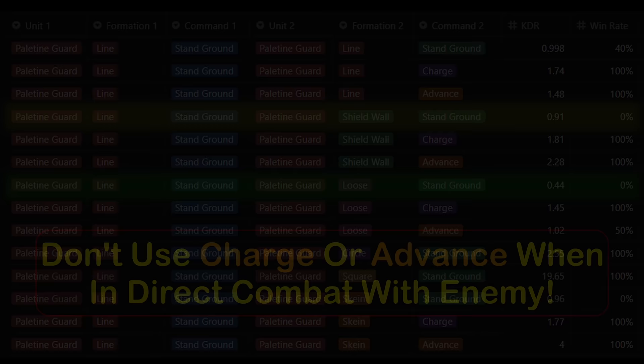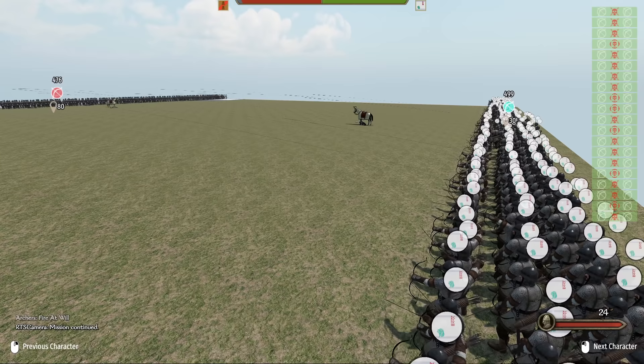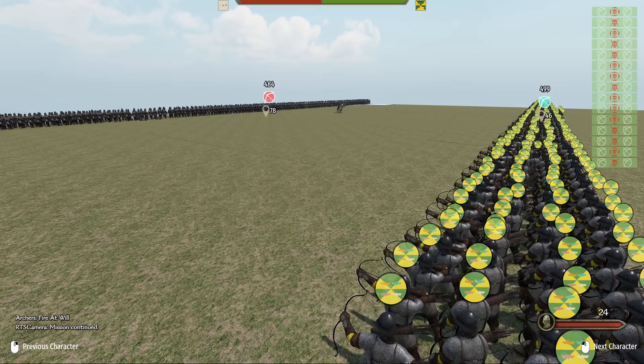Before we move on to the next section, let's take a look at how effective archers are from three different distances. To test, we have one side hold fire and the other side let loose with 10 volleys. We start with the max distance for this small map, or about 80 meters away. By the end, we inflict 76 casualties over 10 volleys. Moving up to the halfway point of the map, or about 40 meters away, our casualties inflicted rise to 229, or a three-fold increase.